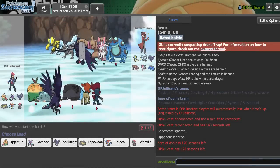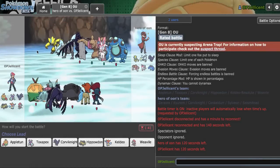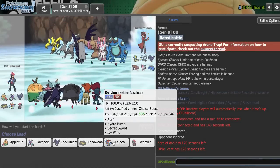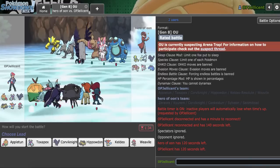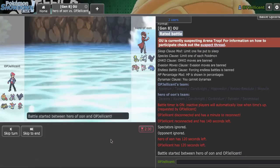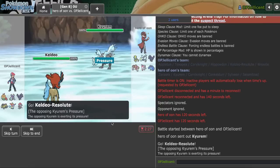I have a game right now. Looking at this, Kyurem is a really massive problem. I definitely want to lead Keldeo here because I could stay in against Toad, but I think I'll probably go Corviknight. The point is, I don't want to give Kyurem a kill right away. If they lead Zeraora, I'll go Hippo, but I knew they were going to go for Kyurem.